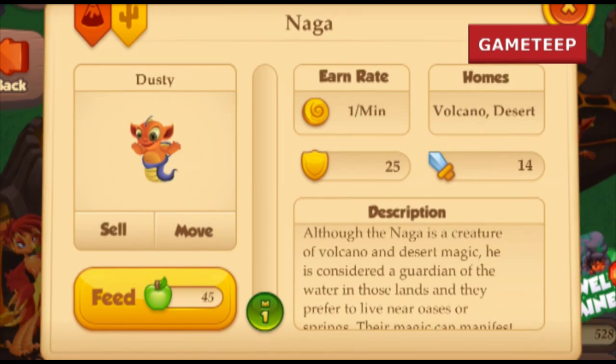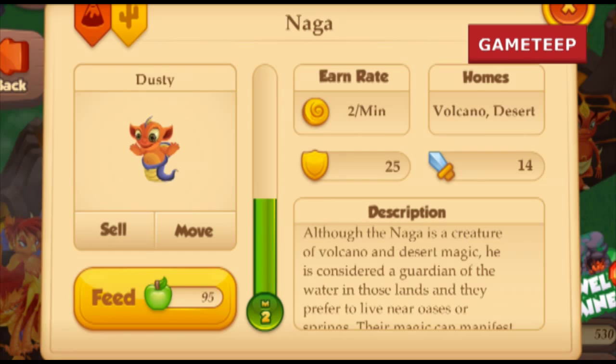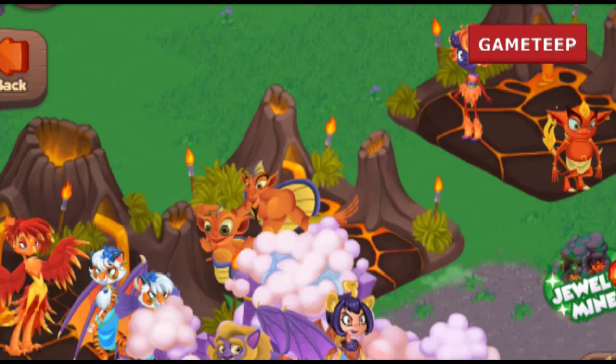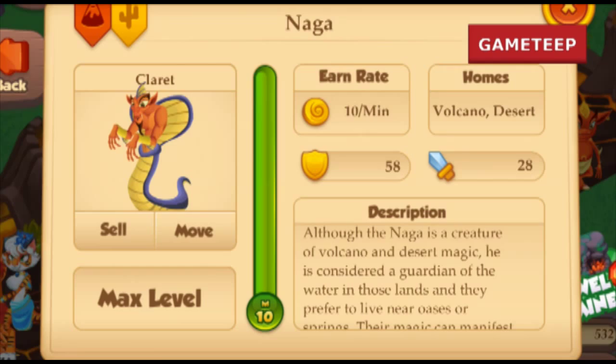The tested combination is using the Sino creature, which is the desert creature, and the Coffee creature, which is the volcano and forest creature. So there are really three elements involved here, which makes it a bit harder, but it has been confirmed and it does work.